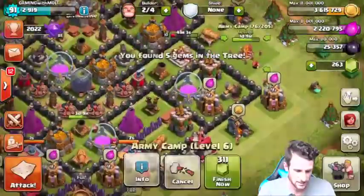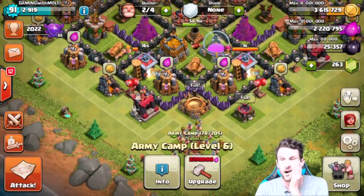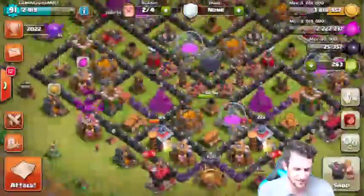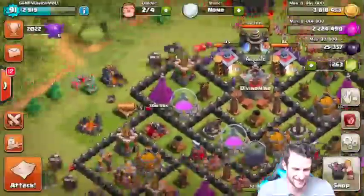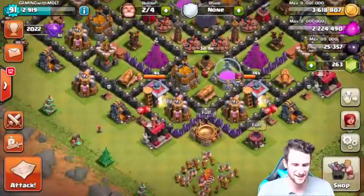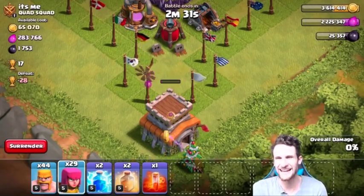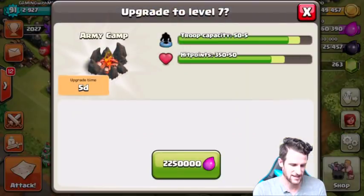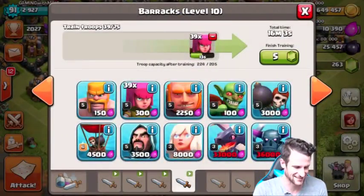Can we upgrade another army camp? That one's gonna be done in a day. We're so close to upgrading that - we might just have to go find a town hall snipe so that we can upgrade it. I'm gonna go find a town hall snipe and be right back. Finishing up this guy's town hall right now - Town Hall 8. We're gonna go ahead, head back, and upgrade this army camp right here. Upgrading army camp, only 10,000 elixir left.